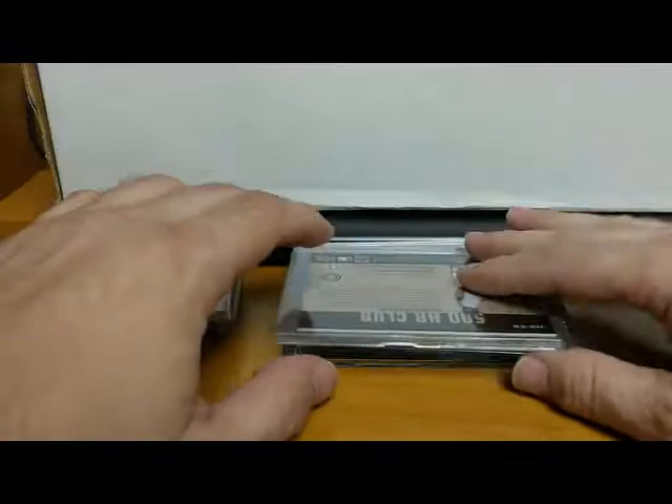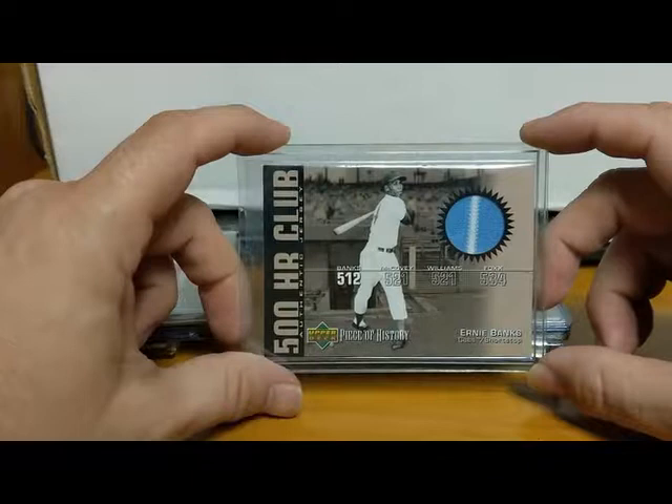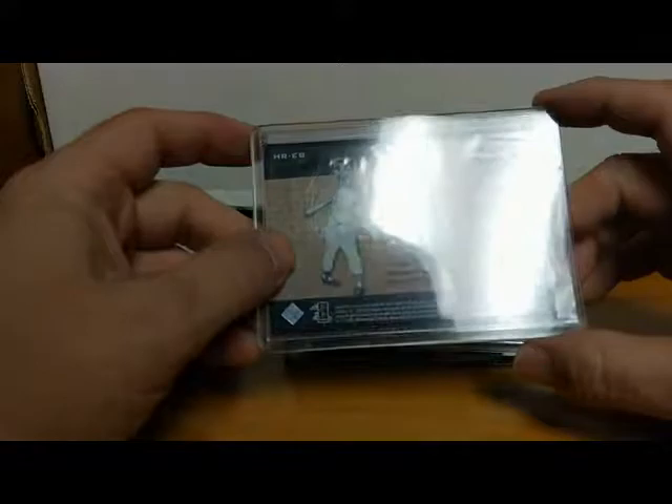Of course he played with my Celtics. Here we have an Ernie Banks Upper Deck Piece of History swatch — a piece of jersey. What I like about this is it's the baby blue with that white pinstripe down the middle. That is a beautiful swatch, a beautiful piece of jersey. Ernie Banks, one of the greatest players of all time. What do they always say? 'Let's play two' — that's what Ernie Banks used to always say.